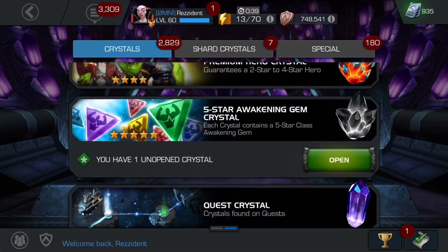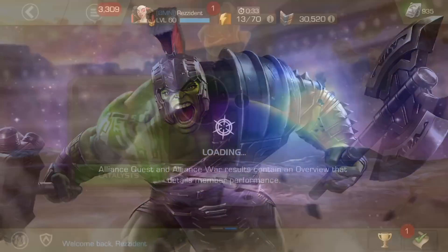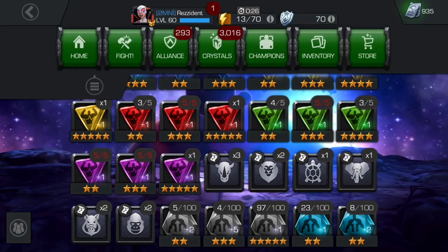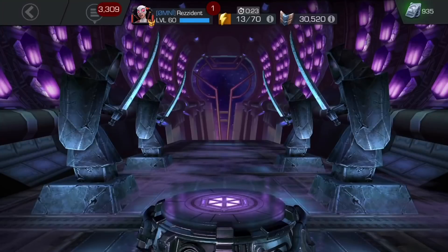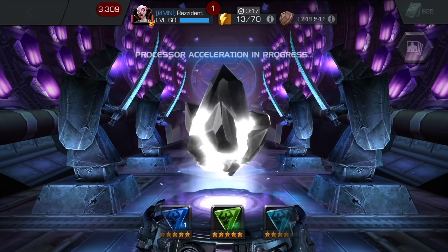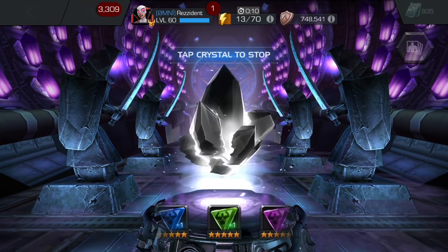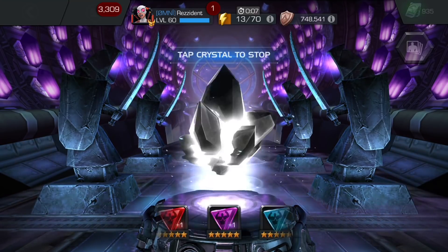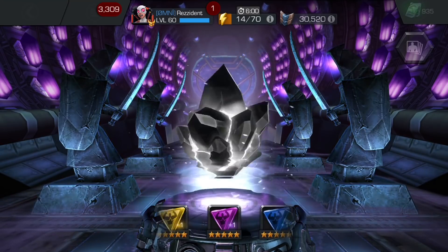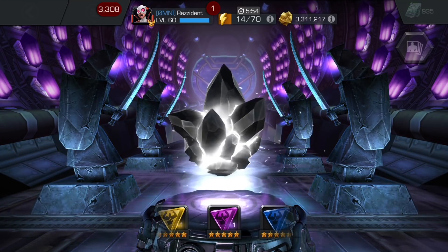Let's get straight into the rewards, but first let's check my inventory so you can see what five-star gems I'm rocking with. We have the generic, and as you can see we have a five-star Mutant, Mystic, and Skill. I don't really want either of them - I wouldn't mind another Mutant or Mystic, but what I really want is a Tech gem in hopes of getting Stark Enhanced Spider-Man. Second best would be Mystic - there are so many good Mystic champions.